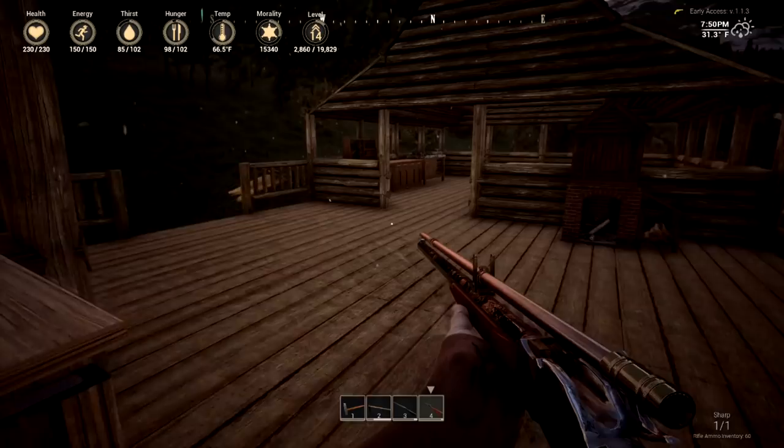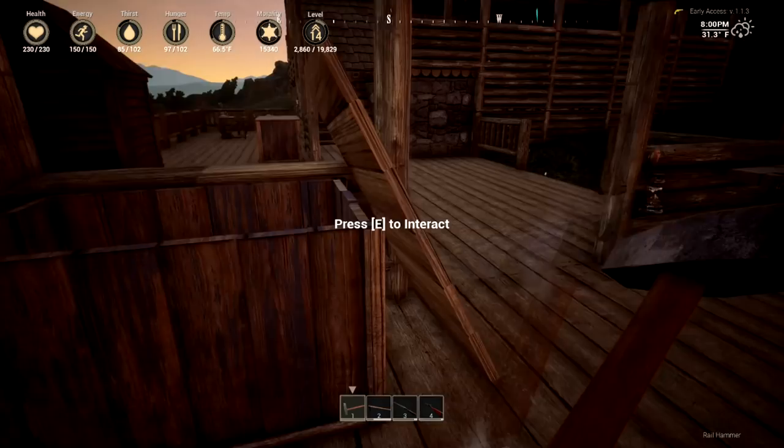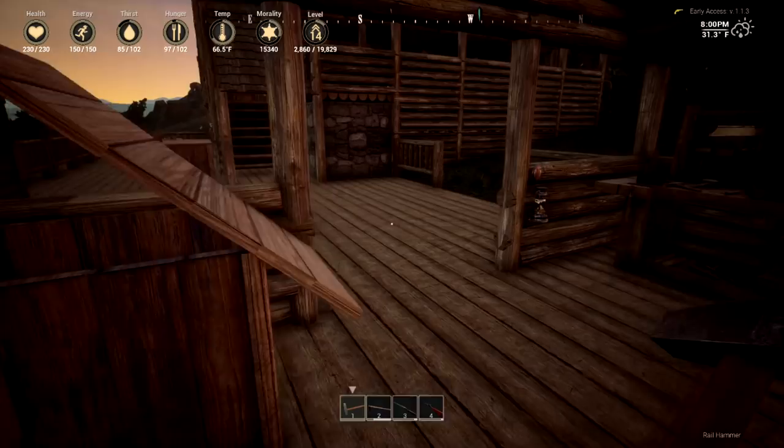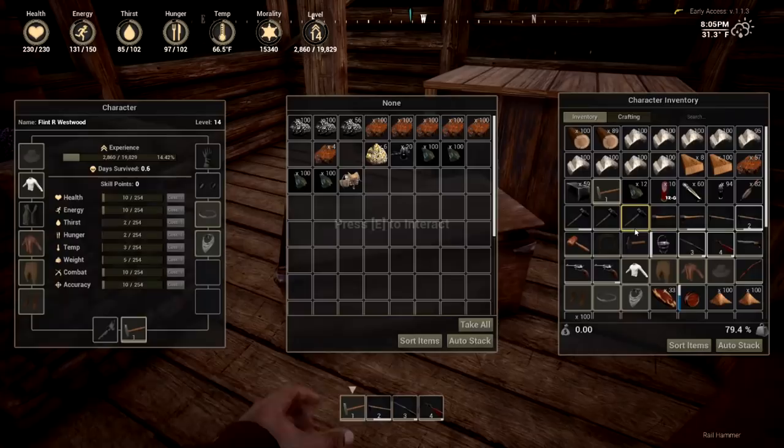Straight rail: iron bars, planks, stone, and sand. I've got the stone now too. Iron bars — that's what I'm going to need. I've got them in my inventory. Beautiful. I love it so much. Let's throw that in there and sort those items, auto stack. That's a little bit cleaner.